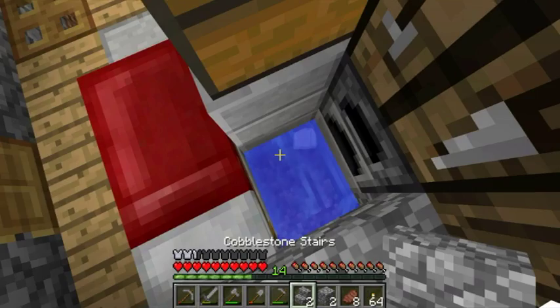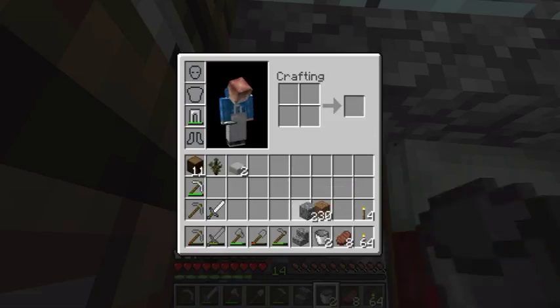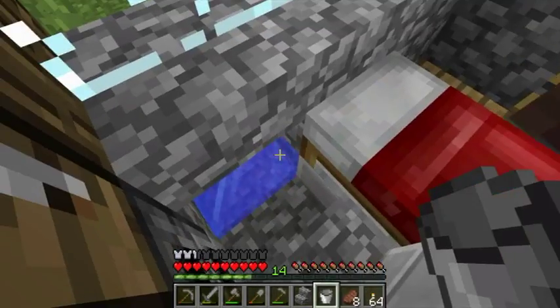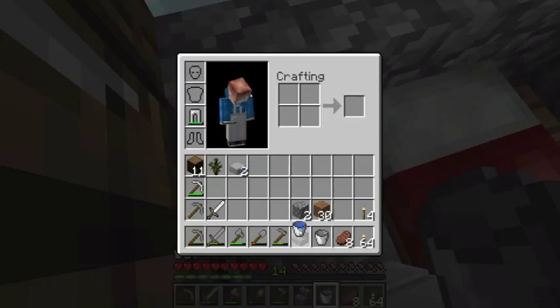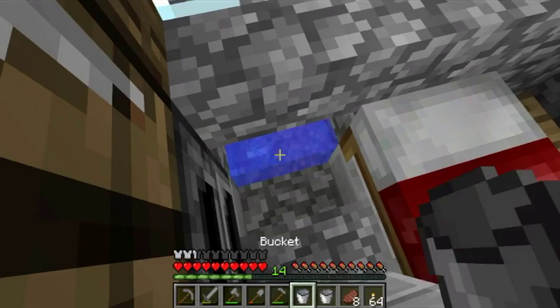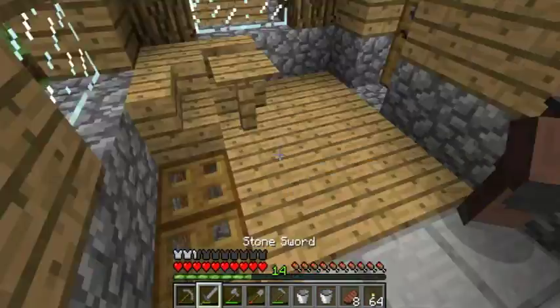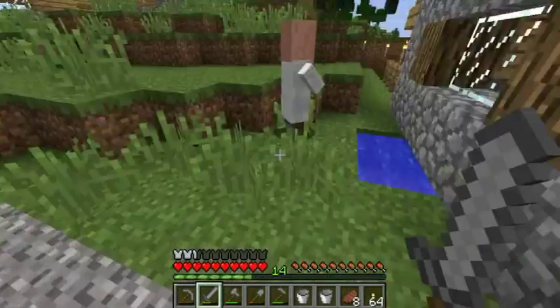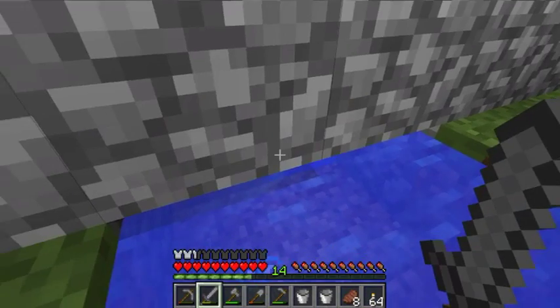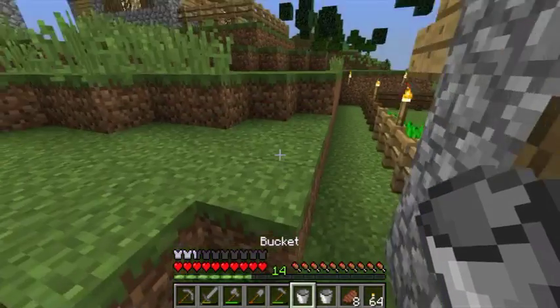If any of you watched Pixel Rifts' series — like his Ramsville thing — he has like more hut-style builds. I don't wanna build a base on the ground or a huge house. I just want my little huts. I'm gonna have one as a storage room, one as an enchanting room — an enchanting hut, just like that.